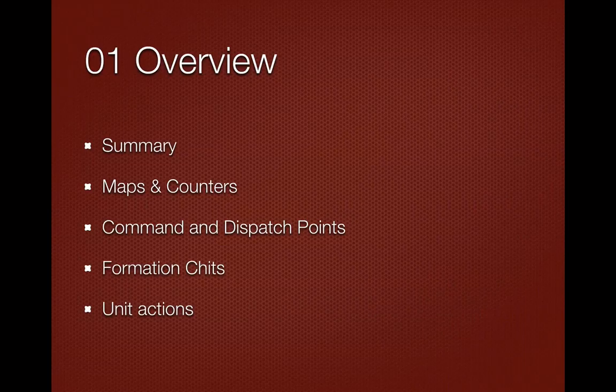These were things that weren't clear to me when I first picked up the rules and took me a few reads to understand. Then we'll look at formation chits — formations or regiments and brigades — the way the game is basically organized. This is the group of units that act together when their formation chit is pulled out of the chit cup. We're also going to look briefly at units and what they can do, the kinds of actions they can take. There will be four more parts covering movement, combat, and some other things.